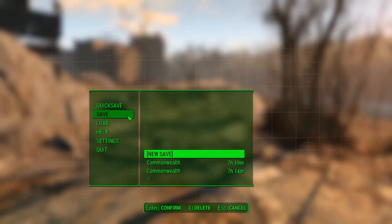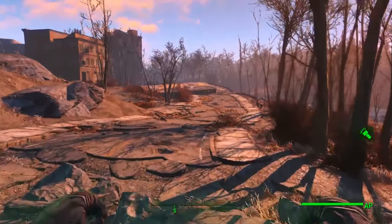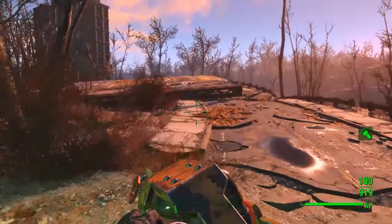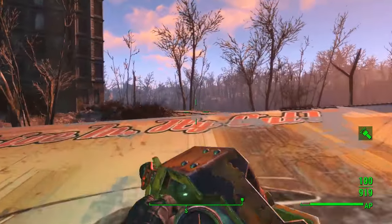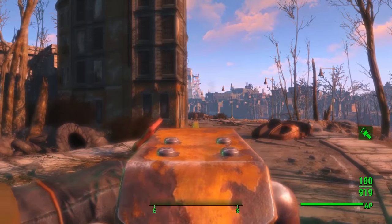Run down the road and hit this car right here, and save your game. This sets up our farming of the Scribe. You save this location, run around spawning these guys, and if you don't get them just reload exactly at that car. Then run down the road again and it will be a different random encounter every single time. If you don't hit him, reload and do it again — eventually he will appear.